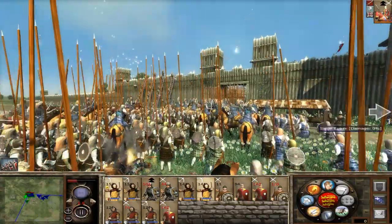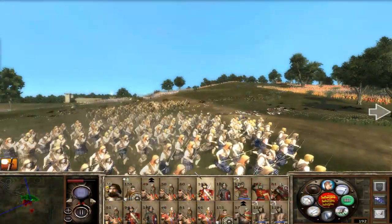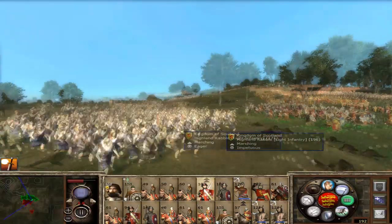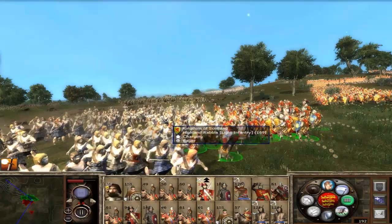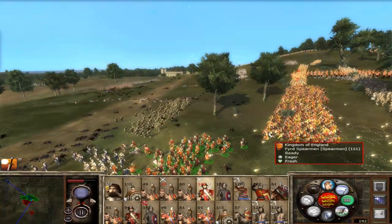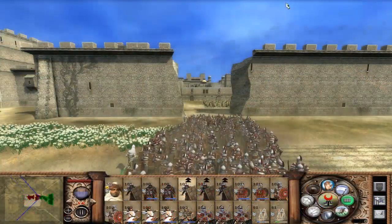Today I'm bringing you what I consider to be the Roma Surrectum equivalent for Medieval 2 Total War. Today we're going to be looking at the Stainless Steel mod. I say it's similar to Roma Surrectum because it does a lot of the same things to Medieval 2 Total War that that mod does to Rome Total War — such as trying to make things more historically accurate, bringing in much more factions, retooling the combat system, the AI, the economic system, the map, and so on and so forth.